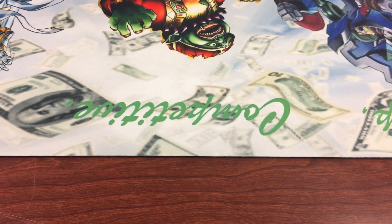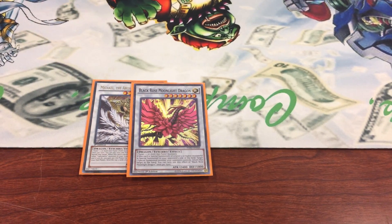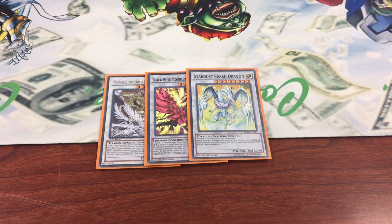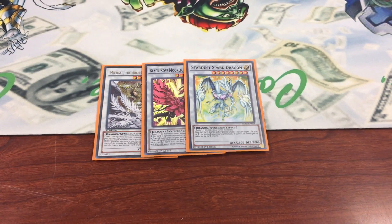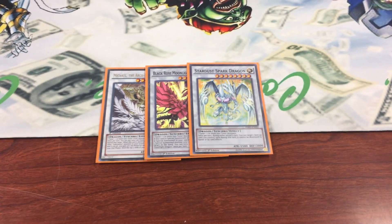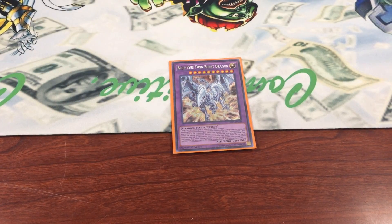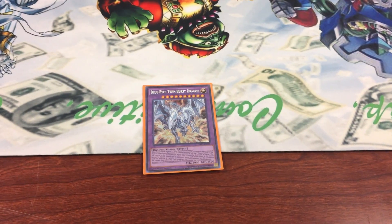For the Spirit targets, I have Michael, Moonlight, and then Spark Dragon. The Spark Dragon is absolutely amazing — just protect myself from destruction on Spirit, and against Cosmos, this is amazing because they can't really do anything. And then of course the one Crystal Wing. One Twin Burst — last resort play, but it's really good.